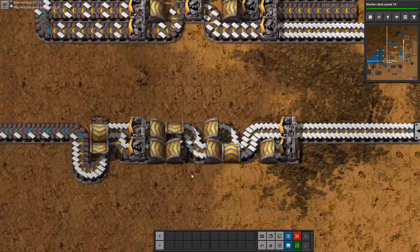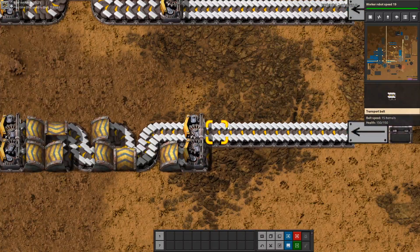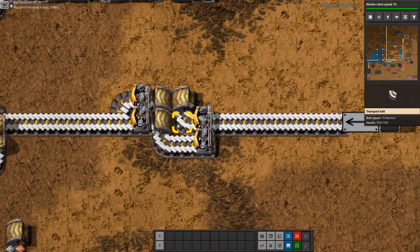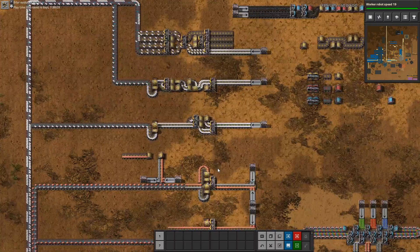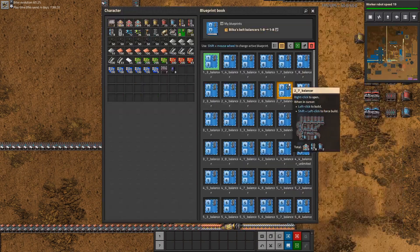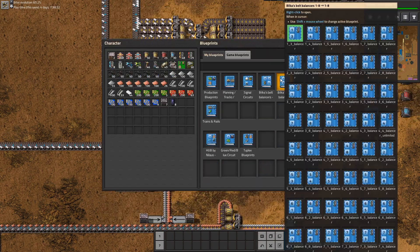Next we have lane balancing, so each side of the belt gets balanced so that if we are only drawing from one side of the belt, we are ultimately drawing from both sides. There is a 2-high design which is quite long, and a 3-high design which is much shorter. There is a blueprint book available called Bilker's Belt Balancers, which contains just about all combinations of input-to-output belts that you will ever need — just Google it and you will find the blueprint book.